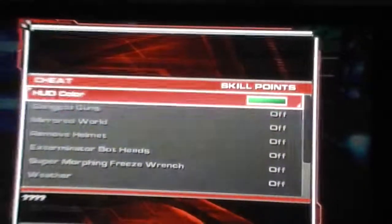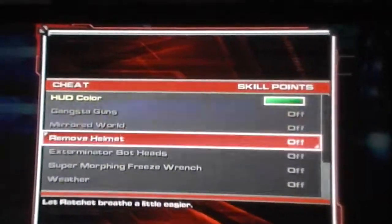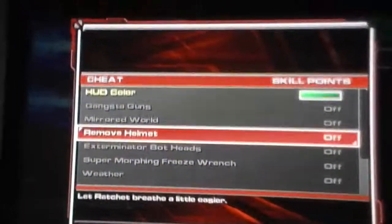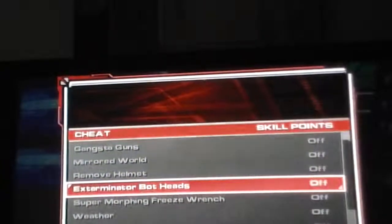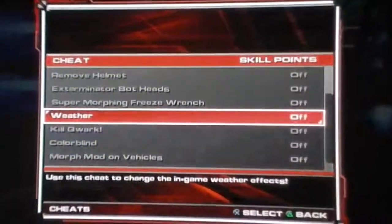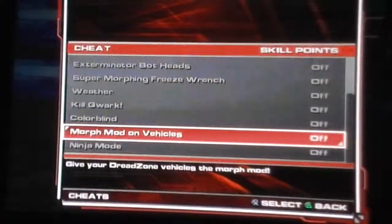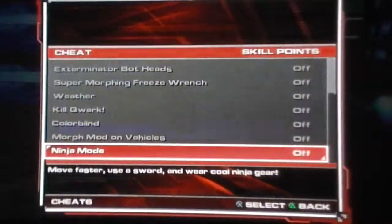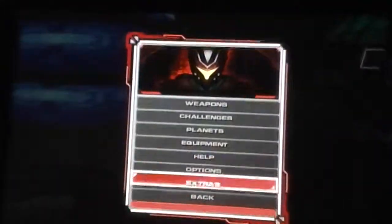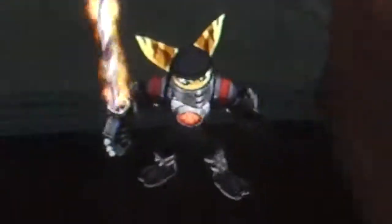I'm going to make the assumption that it is the Jack and Daxter skin. So you have: Gangster Guns — hold them sideways; Mirrored World; Remove Helmet, where Ratchet has no helmet the entire time; Exterminator Boss Heads — gives your bots a new Dread Zone head; Super Morph — freeze your enemies with the wrench; Weather — changes in-game weather effects; Kill Quark — Deezy Strikers are now Captain Quark's color; Blind — for art film buffs; Morph Mod on vehicles; and Ninja Mode — move faster, use a sword, and wear cool ninja gear. That looks like a samurai more than a ninja.